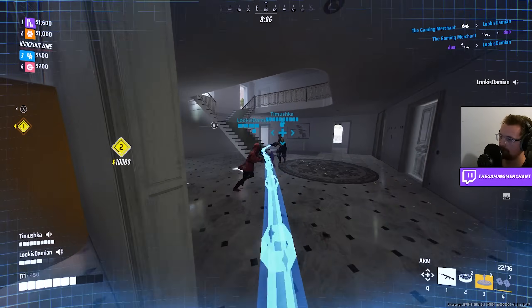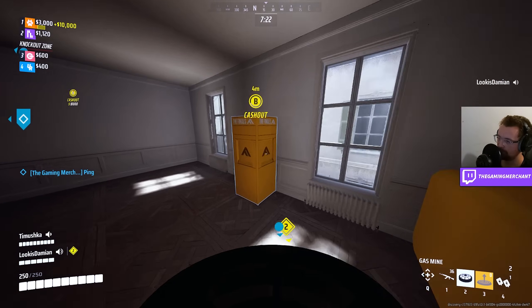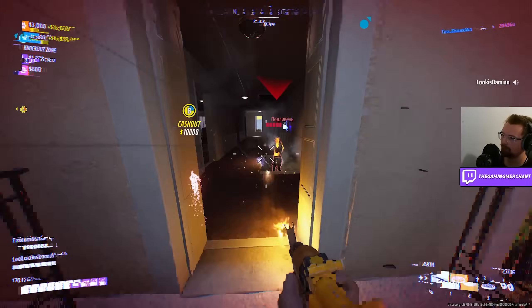Thanks to the defibs and healing beams we were able to take out that squad, and we took the cash out to the cash out point. With a bazillion nades we were able to keep it very well defended — anyone that tried to push our cash out we were able to deal with, thanks to all the healing we had.